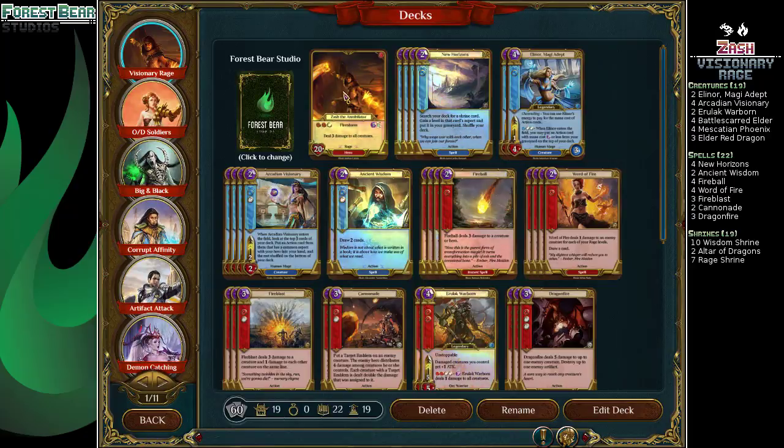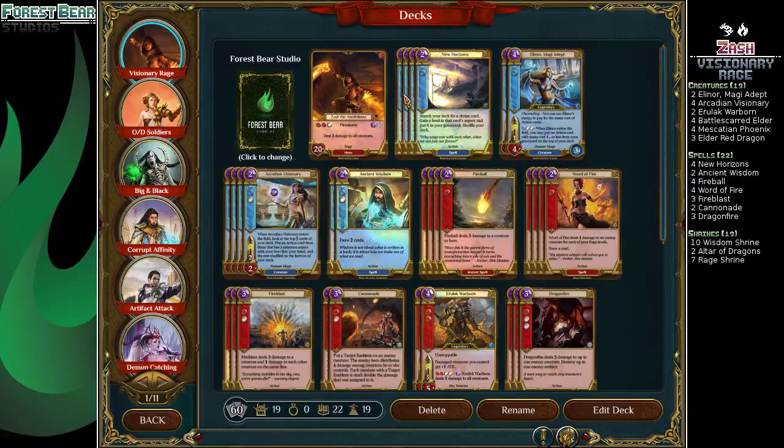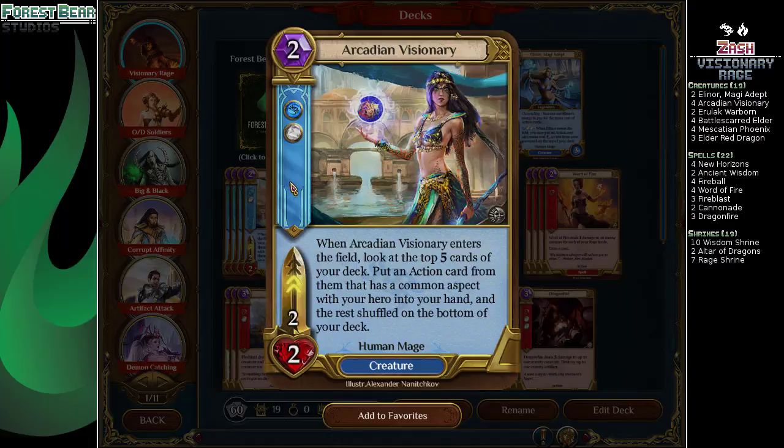So it's a control-style list, utilizing Zachary Annihilator — good old board wipe on a stick. And using the new card, Arcadian Visionary, to just find a whole bunch of Rage spells to point at our opponent's things.